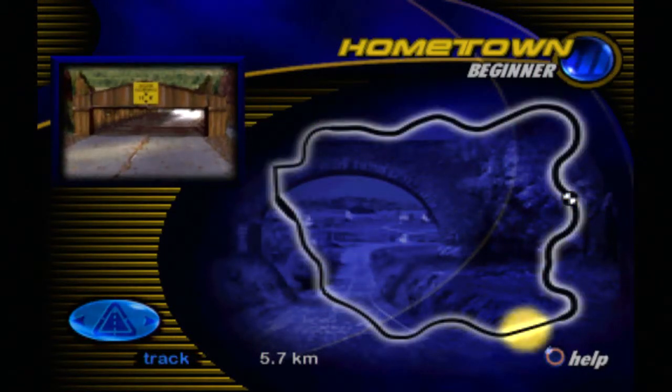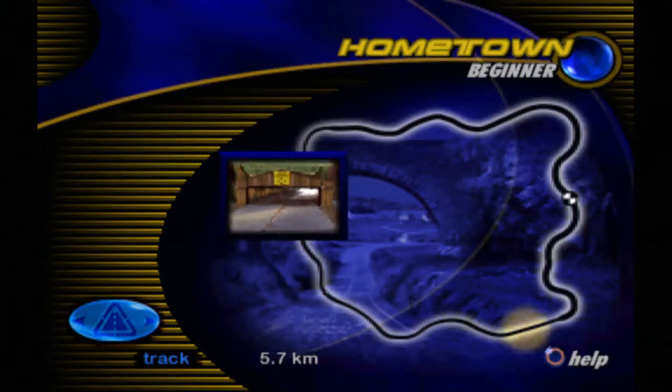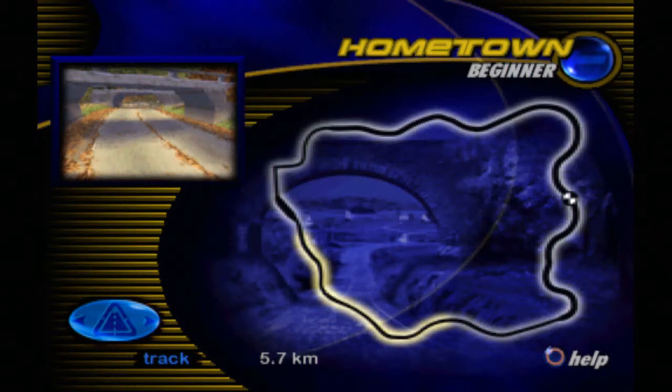Concealed by the covered bridges is a jump that produces some big air. Make sure you're lined up and watch your speedometer. This section is narrow and winding with limited visibility in some places. Pay special attention to the corners around the concrete overpasses in this area — too high a speed could cause a dramatic crash.